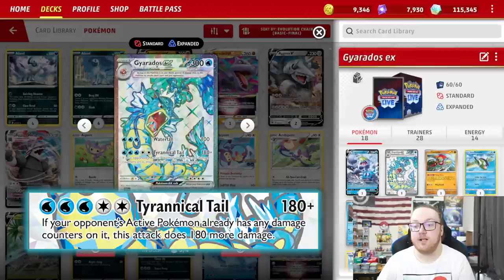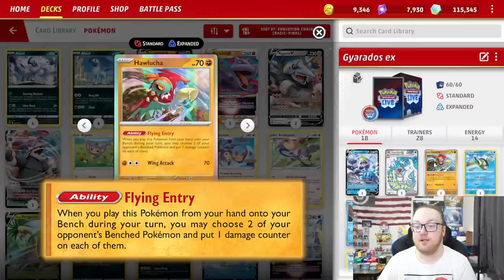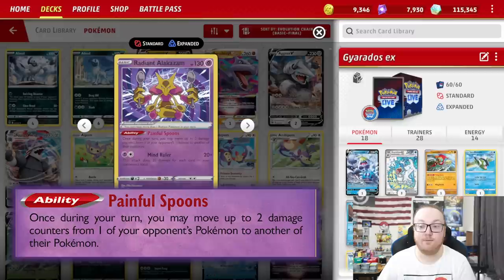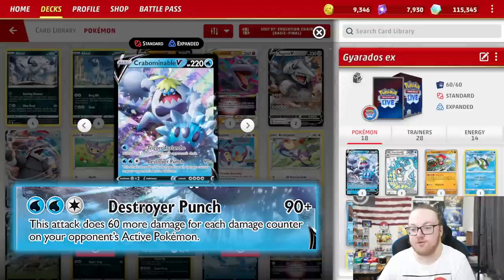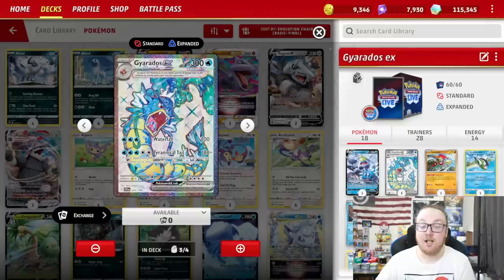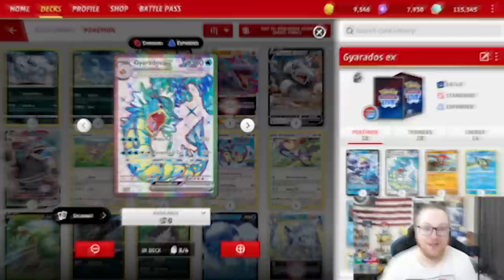Because Gyarados EX's Tyrannical Tail attack does more damage if the defending Pokémon already has damage on it, I thought using Hawlucha for its Flying Entry ability and Alakazam for its Painful Spoons ability would be a really cool combo. Since we're spreading damage and we're a water deck, I figured why not toss in Crabominable V? Crabominable V's Destroyer Punch does 90 plus 60 more for every damage counter on the active Pokémon, so a few damage counters could mean a lot of damage.